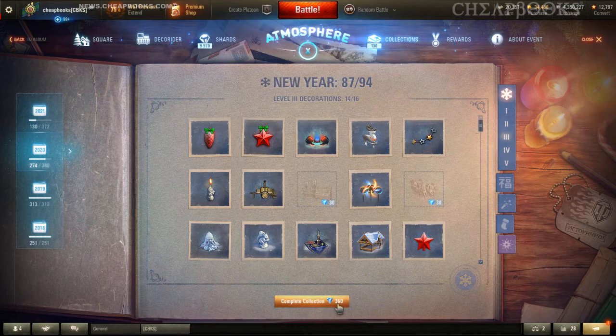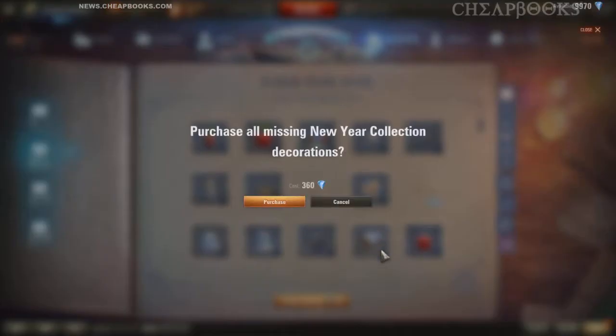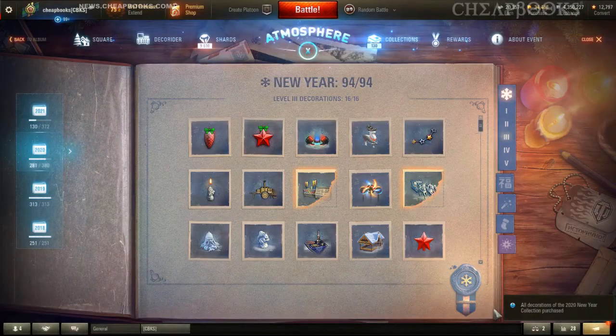So I have last year's collection to complete. Over here there's an option that says 'complete collection' and it says 360 — it will draw from the list of shards. I'm going to click on this and it will complete my collection and I will win the prize.